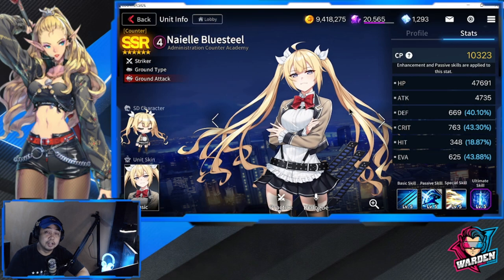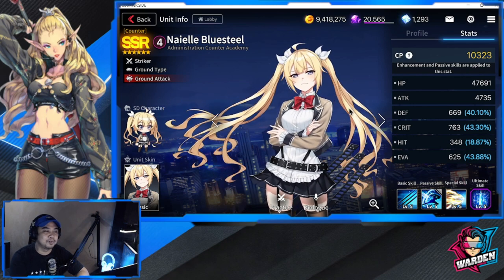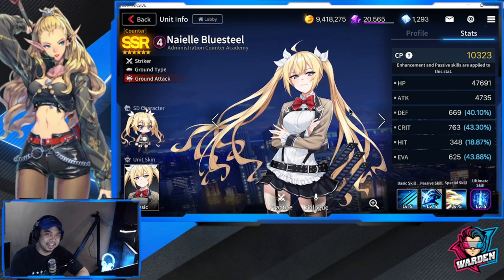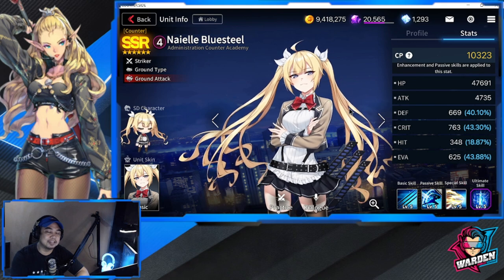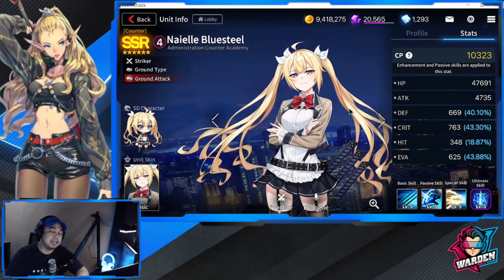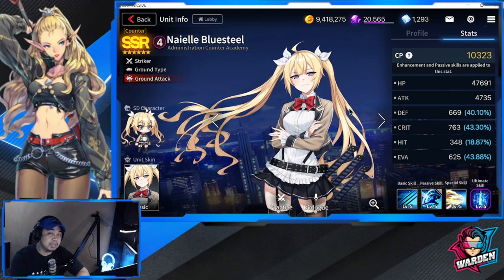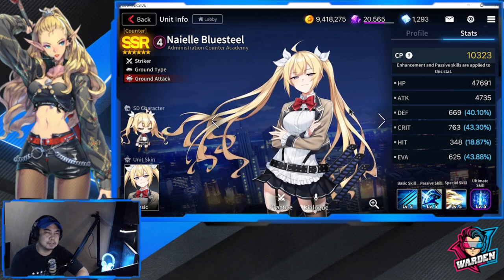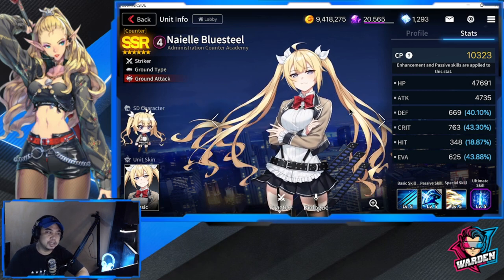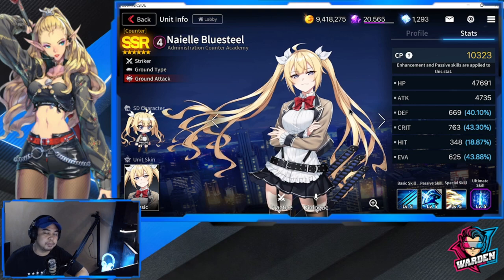We are here at Niel Blue Steel. I'm still salty about my pulls earlier — had to pity her banner and I didn't really like it. Niel is a 4-cost unit. I was actually skeptical at first, but bringing her into PvP just today was an eye-opener. She is a striker, ground type, ground attack, so she is specialized more in PvP.